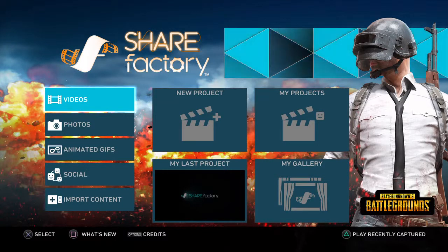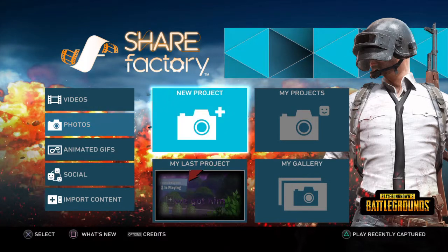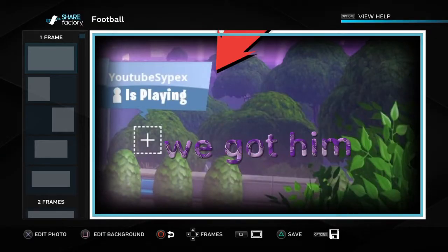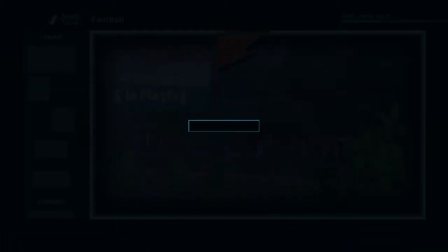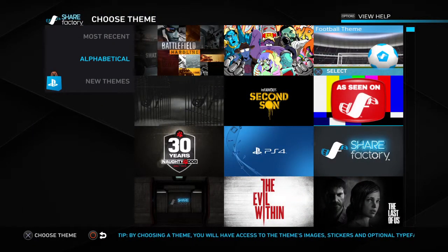I'm going to be showing you how to use ShareFactory. If you want to do photos, I'll show you first. This is my one that I just done — we got him on Cybex. Let me just get out of that.